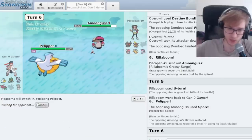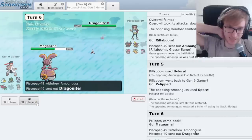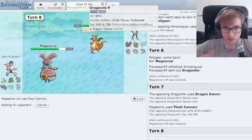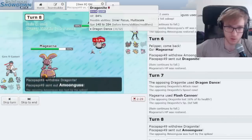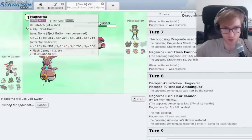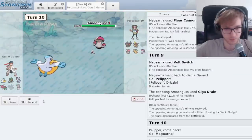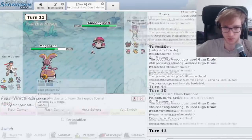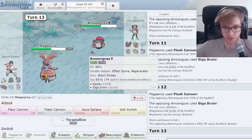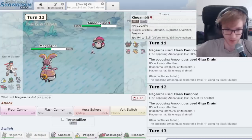We go Magearna, chip heal that up. Magearna — a name that rolls off the tongue that I love to say out loud. This should be a deceased Dragonite. I don't want to Flash Cannon and minus-two myself, plus miss chance. We broke the multiscale, so it's officially over. The chip heal is super nice on this Magearna — you can just spam Flash Cannon against it, there's no great recourse for the enemy.